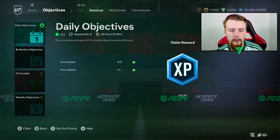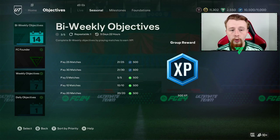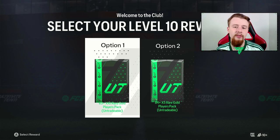We are going to work on the Nike Mad Ready stuff across the week, not right now. Daily objectives have been done. The bi-weekly objectives are getting done, which is really, really good for us, so we're in a good position. We have our level 10 reward. The two options are the 83 times 10 or the 84 times 5. For me, the 83 times 10 offers a bit more in terms of fodder, so we're going to rip it open and see what we get.